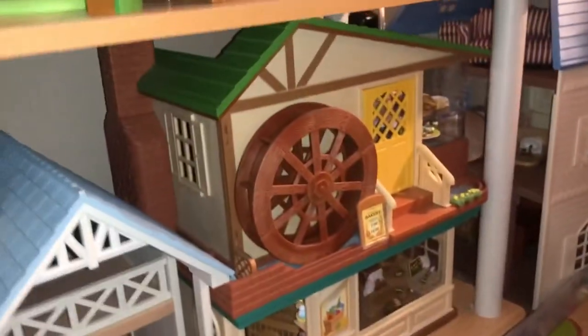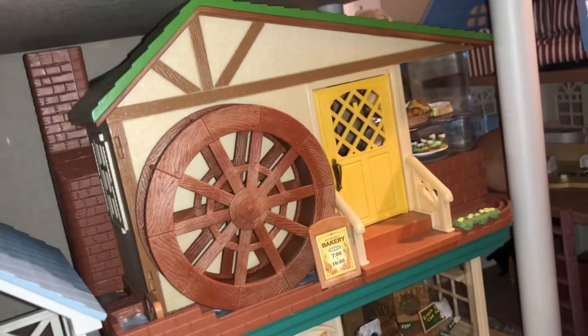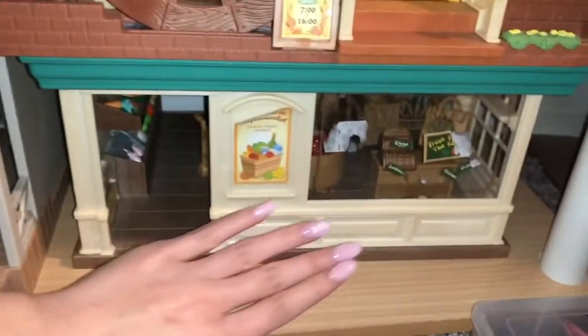Here I have my Watermill Bakery, which is adorable. It only came with a shell, but I've been using it as a donut place — donuts and bagels and stuff in there. Underneath that is the supermarket. I love this one because of the big glass panels with writing on it — it looks really fancy. In this era, like the 2010s, Epoch really liked doing the fake glass effect and I really enjoy that. It adds a lot of dimension. Some of the older sets look very dated, but I think this one's really cute.